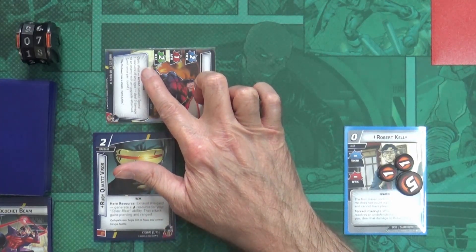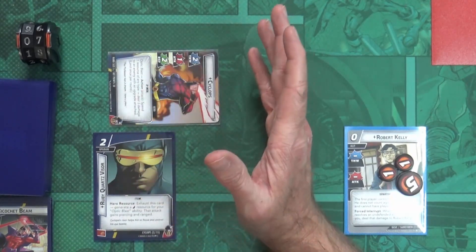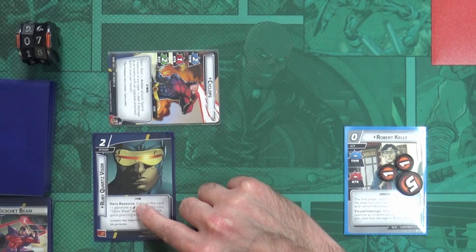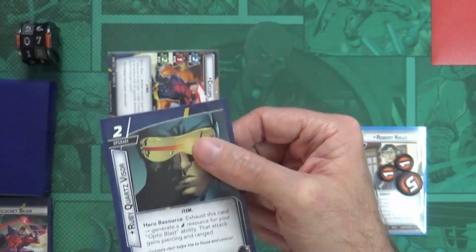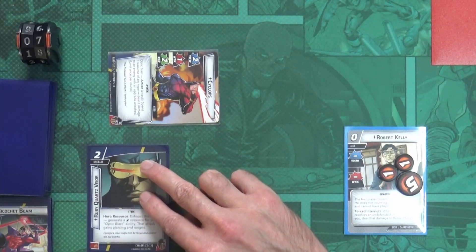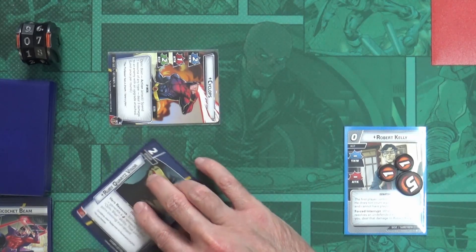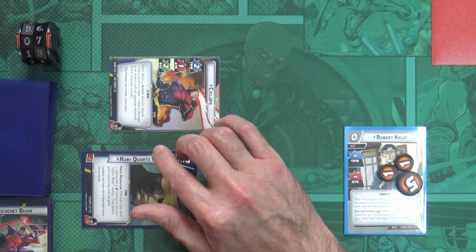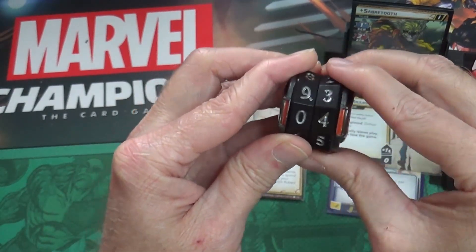Now I'm going to activate Optic Blast again - it doesn't require exhausting Cyclops so I can still use the action. Hero resource: exhaust the Ruby Quartz Visor to generate an energy resource for Optic Blast. That attack gains piercing and ranged. We deal three damage to an enemy with an upgrade attached - Sabretooth has one attached, so he takes three damage, taking him to four.